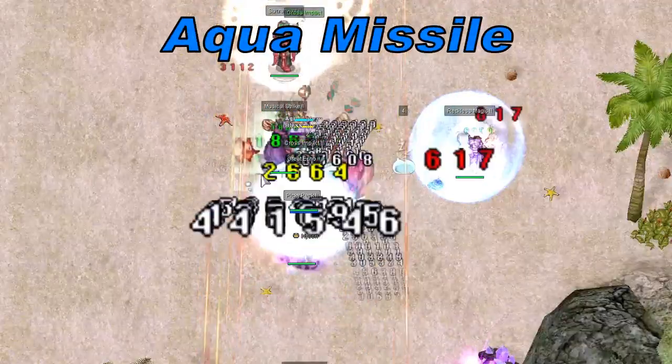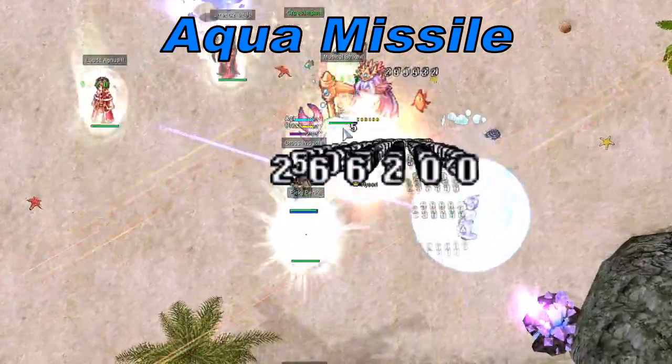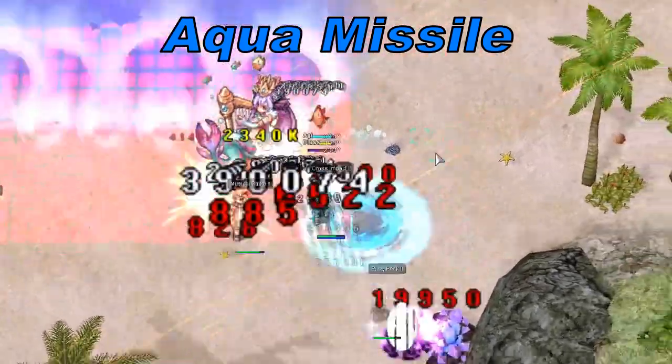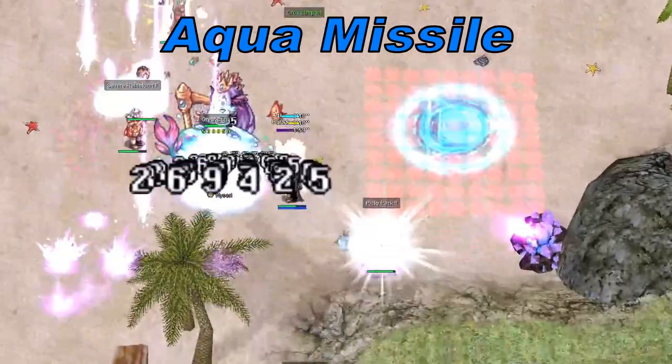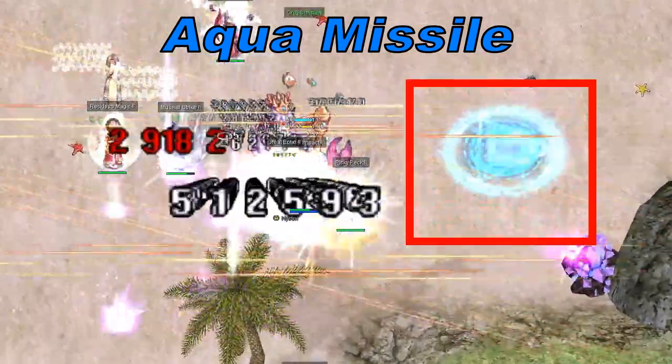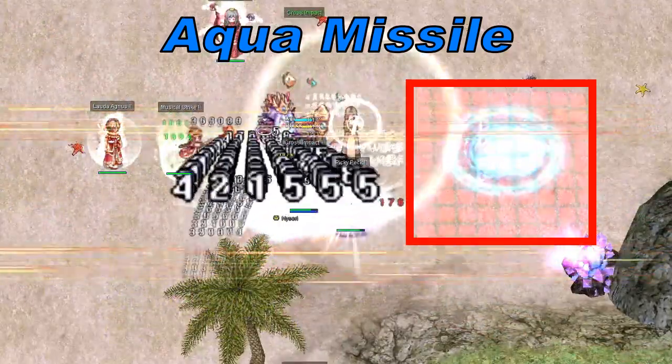Aqua Missile: Naizori sends out a homing missile that targets a random player. The missile will follow the player around for a while before exploding and creating a deadly area of effect on the ground. Standing in this area will deal a lot of damage to you continuously.